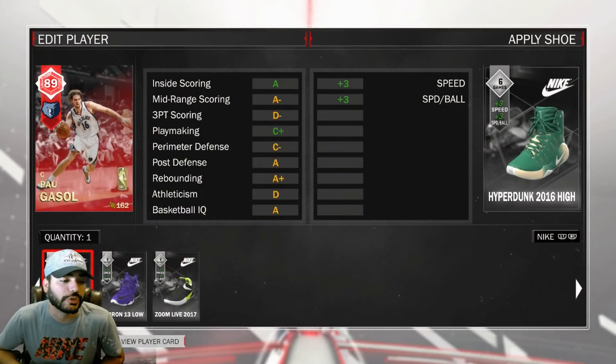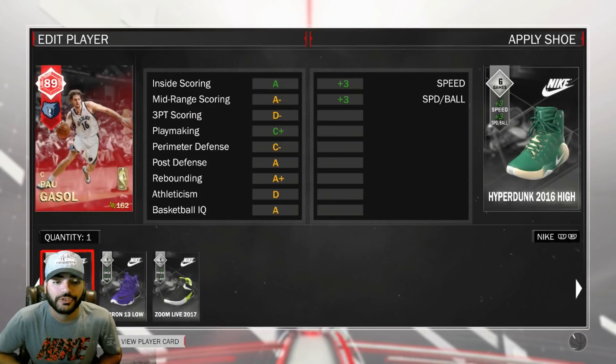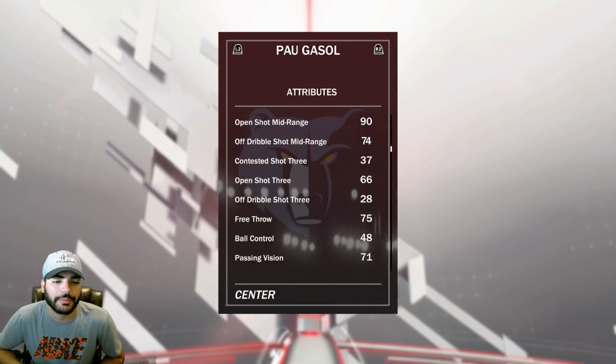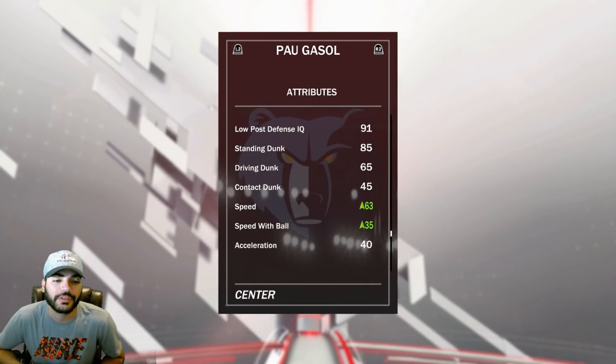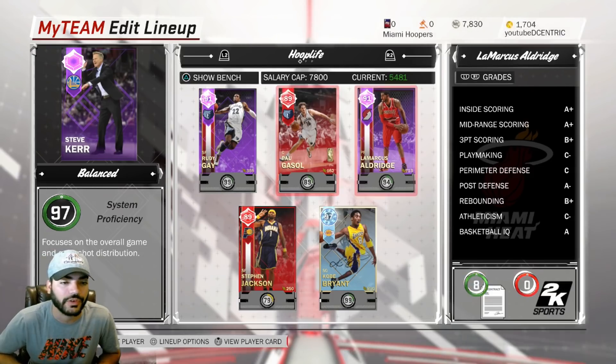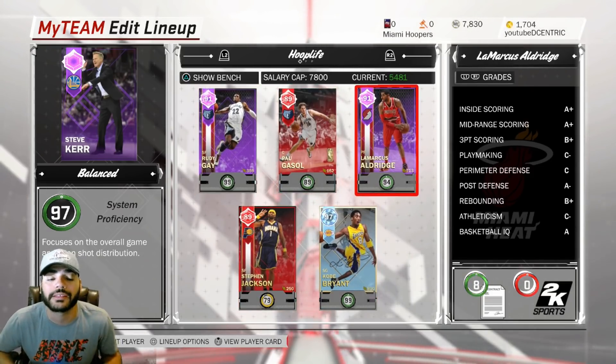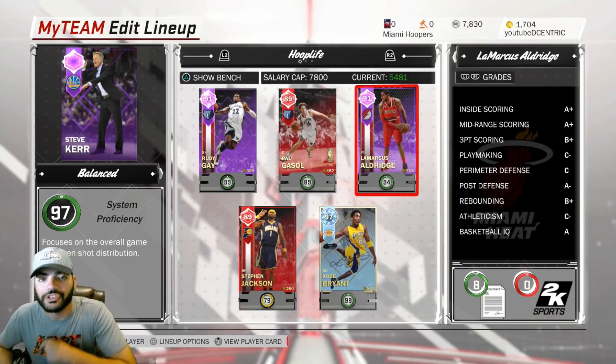I'm going to add a silver speed shoe to him, just to kind of get his speed a little bit higher. It shouldn't go up by much, but hopefully it can just make a little bit of a difference. 63, 35 — I mean, not the greatest still. But this is the team we're going to be rocking out with. Let's get into some supermax, get some gameplay.